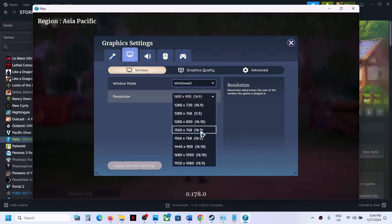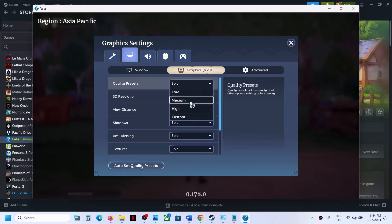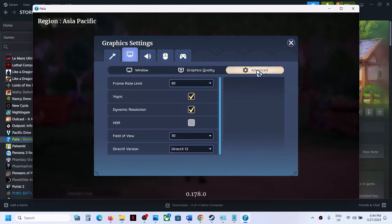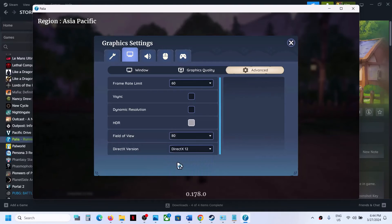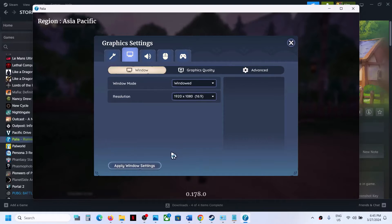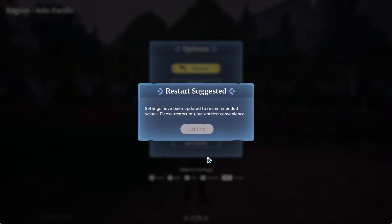If resolution is set to 4K, try 1920×1080 or lower. Go to Graphics Quality — if the quality preset is set to High or Epic, try Medium. In Advanced settings, set the frame rate limit to 60 or 120. Turn off V-Sync, Dynamic Resolution, and HDR. Set field of view to 80, select DirectX 11, switch to windowed mode, apply the settings, confirm, then restart the game and check performance.